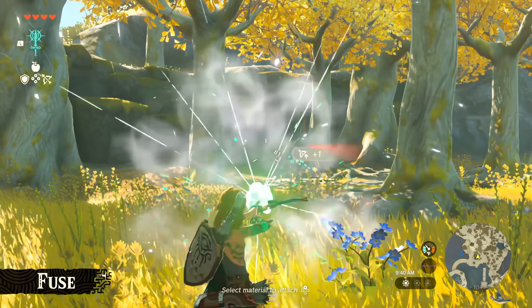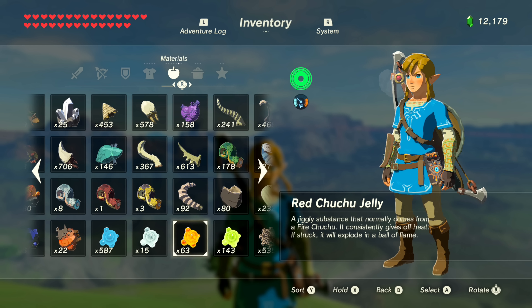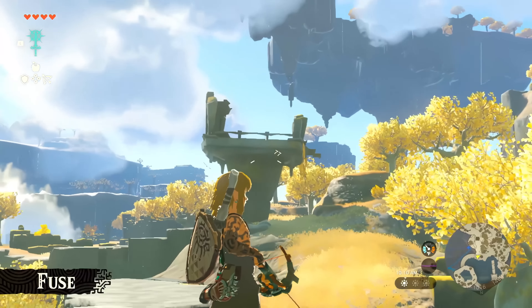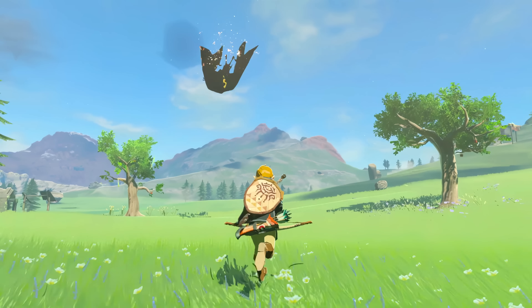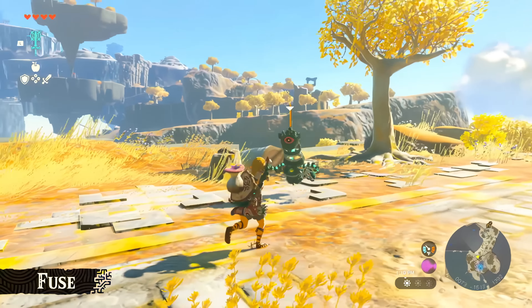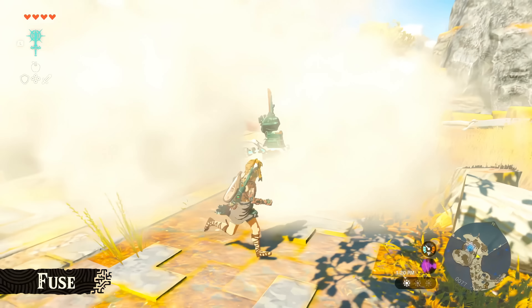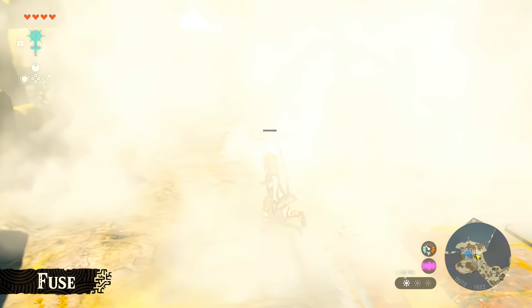Or Link can fuse a pitchfork with a long stick to make an even longer pitchfork. You can also use monster parts like ice Chuchu jellies to turn your arrows into ice arrows — I assume the same concept applies for each elemental Chuchu jelly respectively. Another monster part we see fused to an arrow are the Keese eyeballs, which when fused act as a homing arrow to the nearest target — something glimpsed in a previous trailer. You can also use food ingredients, with Link using a Puffshroom on the shield, having it explode out a layer of fog when hit while shielding himself, giving Link the chance to sneak-strike the enemy as it loses vision.